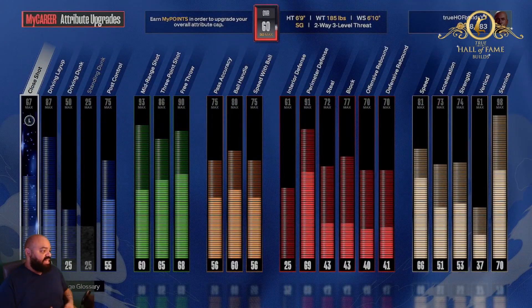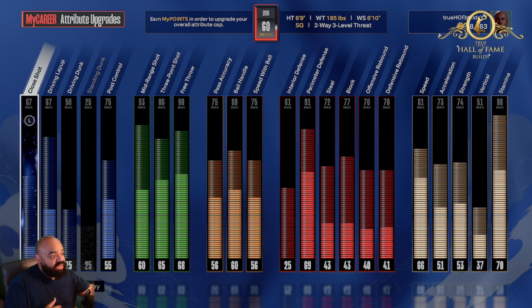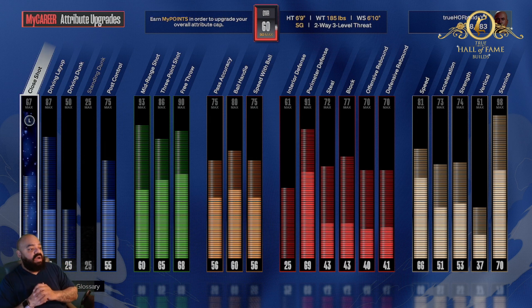This is what I did: close shot 67, driving layup 87, driving dunk 50 — just wait. Post control 75, mid-range 93, mid-range 86, three-ball 90, free throw. Passing is 75, ball handle 80, speed with ball 75. You're gonna be able to boogie, you know what I'm saying.